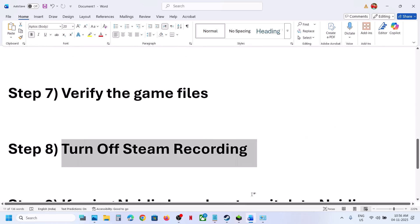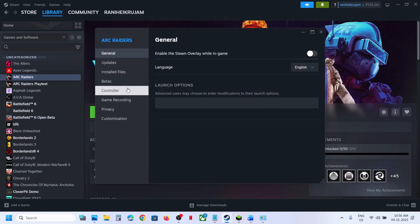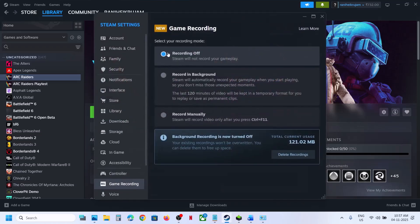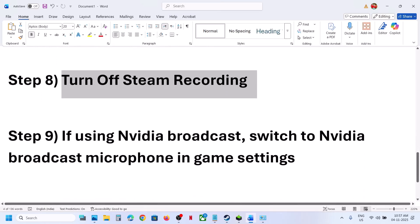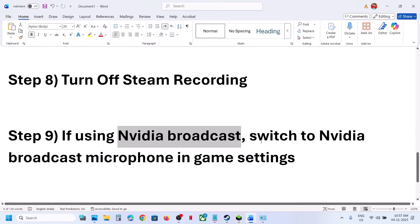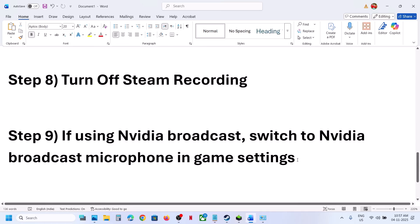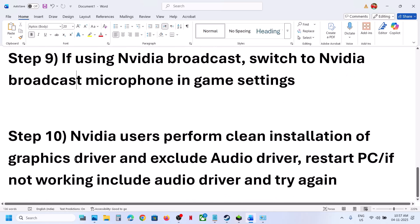The next step is to turn off Steam recording. If you have Steam recording enabled, go to Game Recording, disable it — select 'Recording Off' — then relaunch the game and check. If you are using Nvidia Broadcast, switch to the Nvidia Broadcast microphone in game settings under Voice Chat.